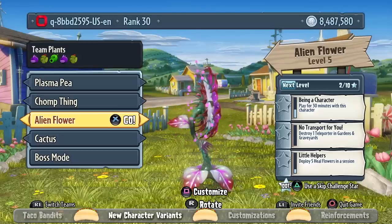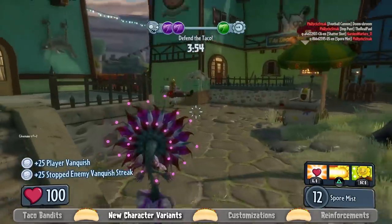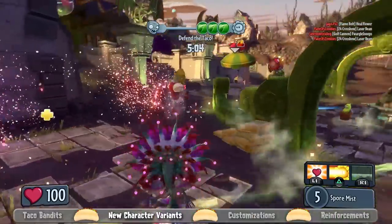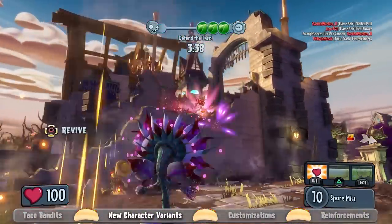Moving along to my personal favorite of the new characters, it's the Alien Flower. This is very different for the Sunflower class. She actually shoots spores that explode when they hit the ground and linger in the air for a couple of seconds, so you can make little traps by shooting the ground and zombies walking through it take damage.